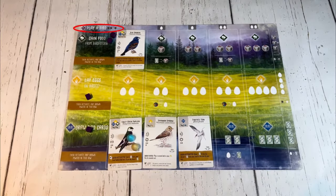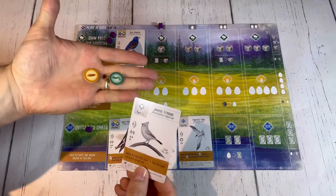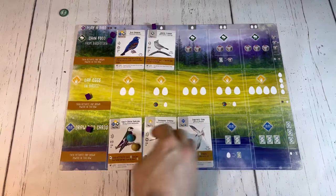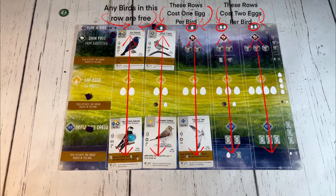If the play bird action is chosen, then that player can play a total of one bird from their hand in any habitat on their board, assuming the bird can be placed there. All food costs for that bird must be paid, and potentially any egg cost, depending on how many other birds are currently in that habitat. After the card is played, that player's turn is over. No brown birds are activated when the play bird action is chosen.